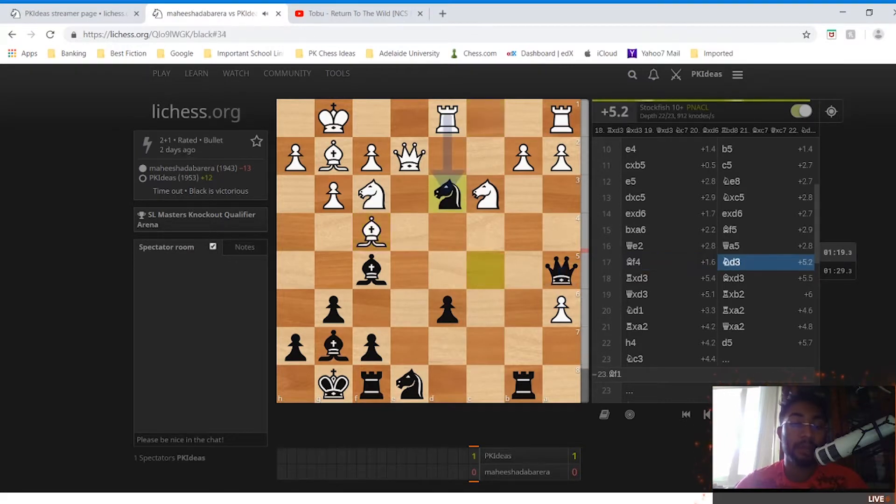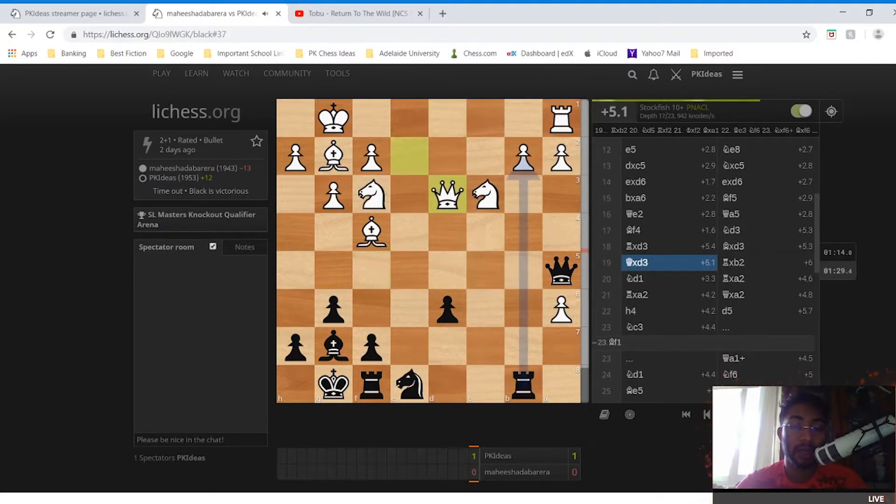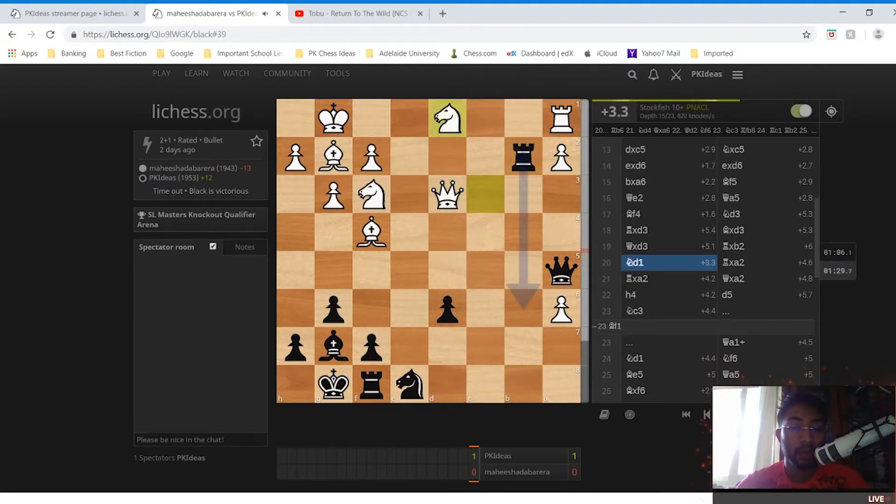Bf4 was played, followed by Nd3. The idea of Nd3 was to swap the bishop and knight for the rook and pawn on b2. So Rxd3, Bxd3, Qxd3, and Rxb2 happened.